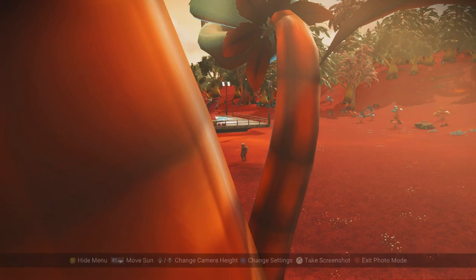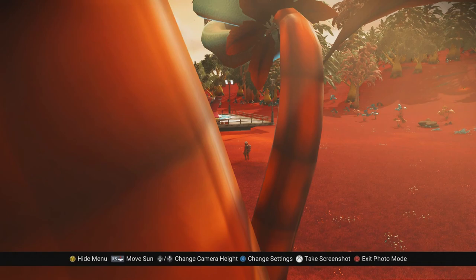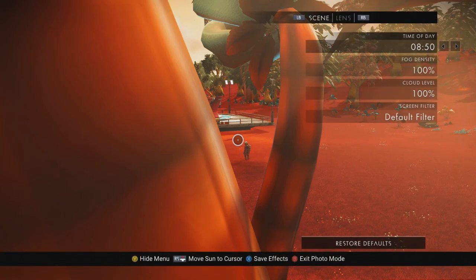I can make this shot even more interesting by using some of the settings within photo mode. I can bring these up by pressing X on the controller. It's important to remember these settings are for planet side — when you're in space the options change, and we'll get to that in a little bit. There are two pages of things you can mess around with: Scene and Lens.